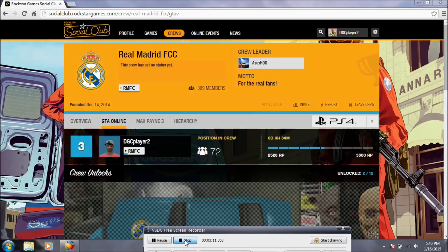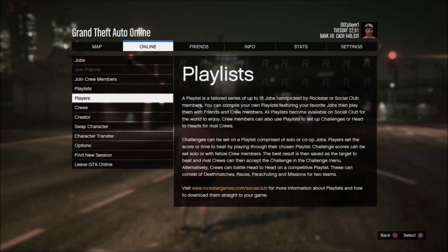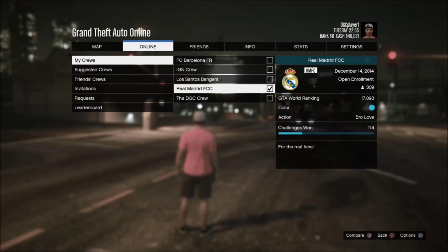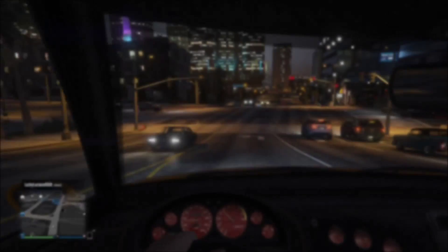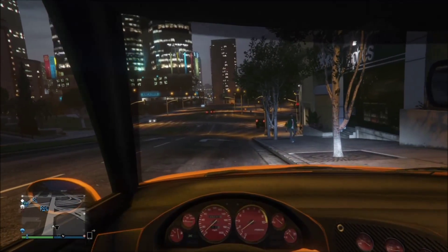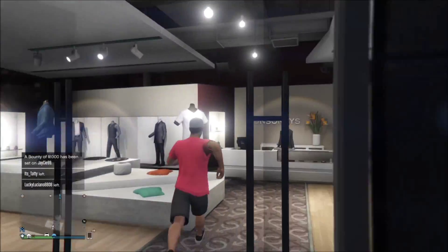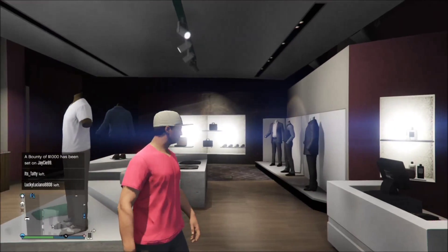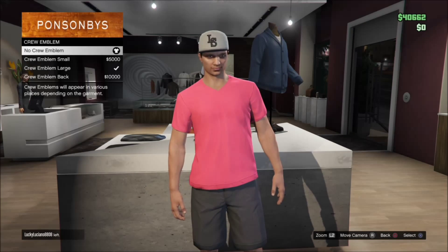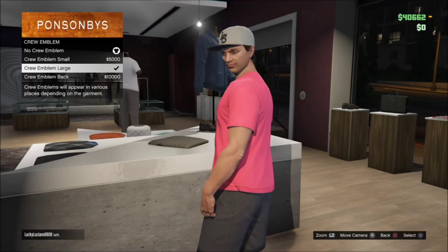Let's jump into the PS4 and I'll show you guys from there. When that's done, go into Online and then go into My Crews. When you go into Crews, go ahead and log into your Social Club from your Xbox or PlayStation. Go into My Crews, select the crew you want, and just set it as active. Then go to any store on the map. As you can see, you can put it on almost all shirts. Go into a place where you can buy shirts, and go to Crew Emblems. You guys can see there are three different options, and all of these cost money. I recommend it a lot. You can see it at the back, the front, and a small one as well.